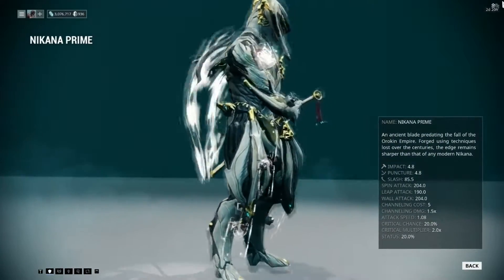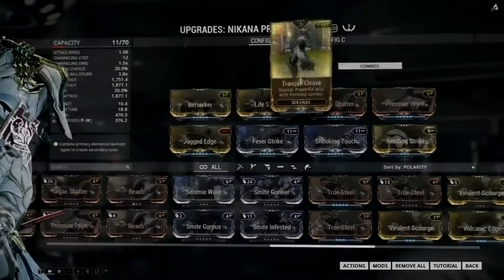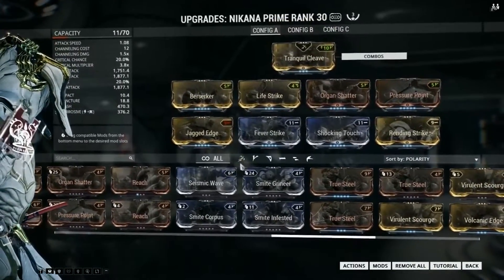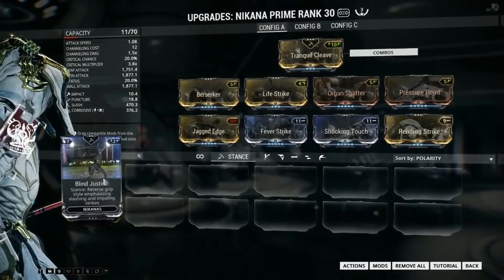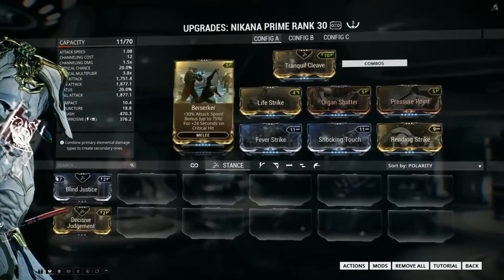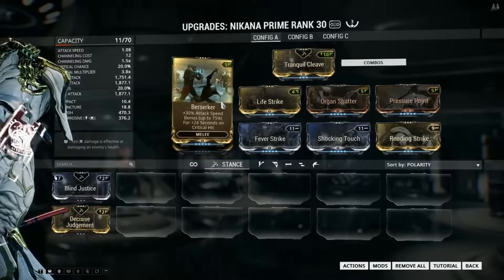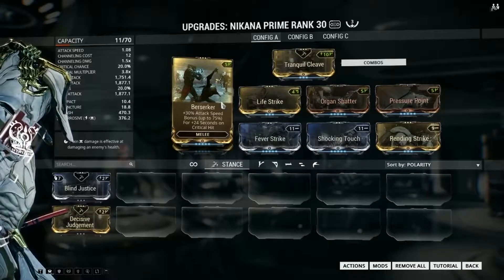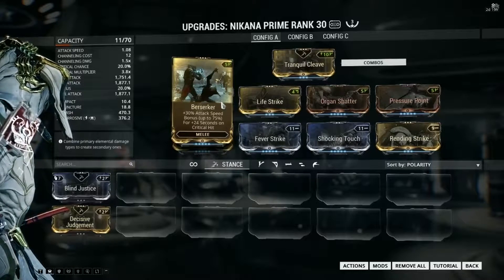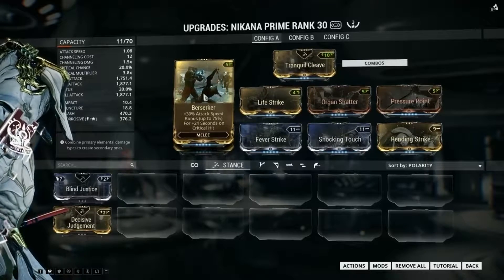Considering that Nikana Prime is based on critical hits and slash damage, I use these mods. Tranquil Cleave — though you can use any other stance, for example Blind Justice. It purely depends on which one you like to use in combat. Berserker gives you plus 30% attack speed bonus for 24 seconds, and the attack speed bonus stacks up to three times for a total maximum benefit of plus 75%.